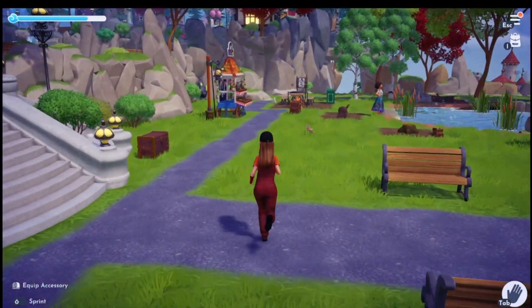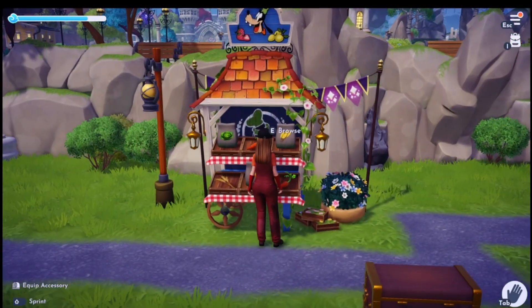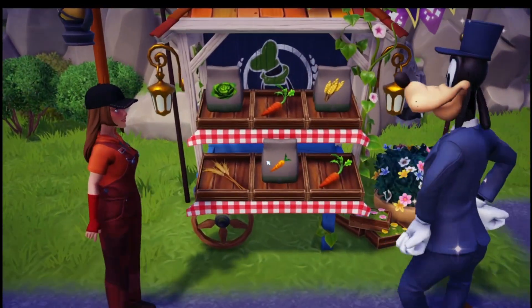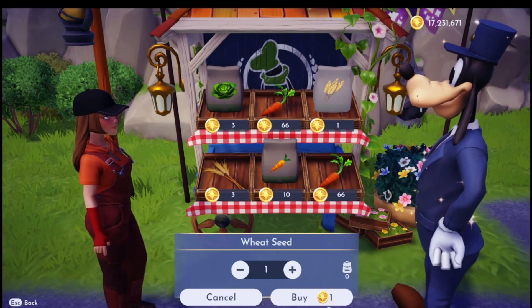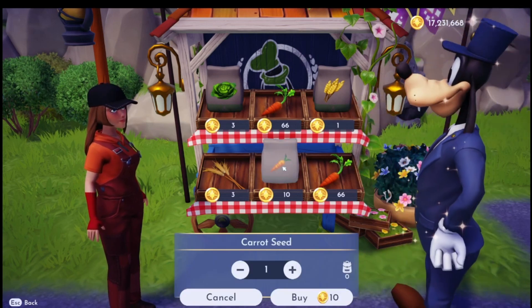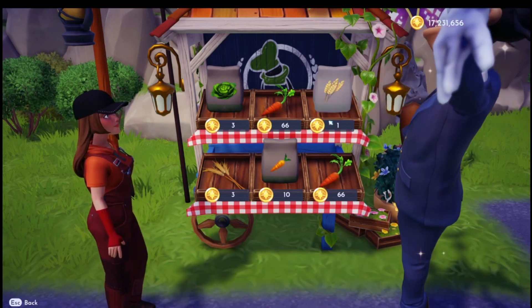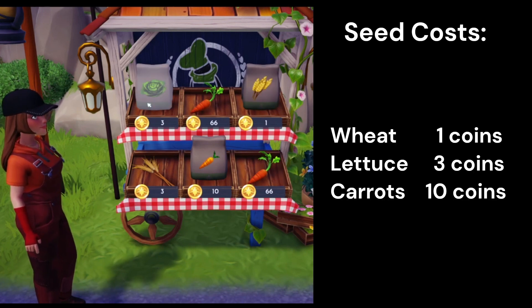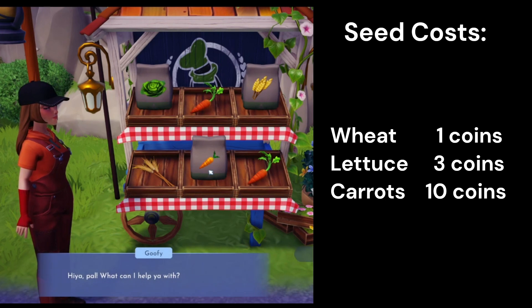We're gardening today and I was curious about something, so I'm going to double check it. I'm going to buy one wheat, one lettuce, and one carrot. The wheat is one coin, the lettuce is three coins, and the carrots are ten coins for the seeds.